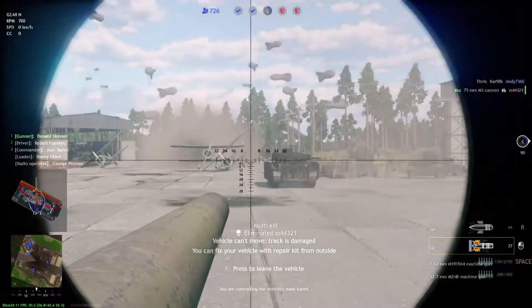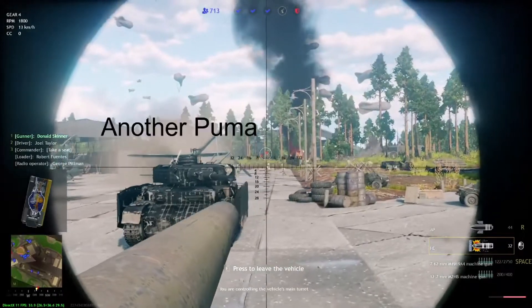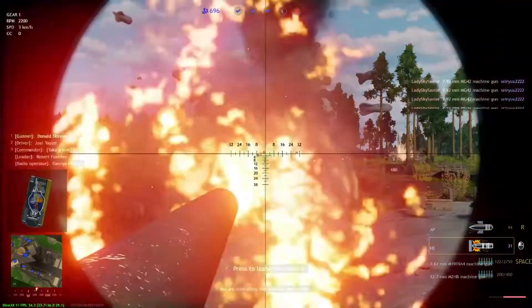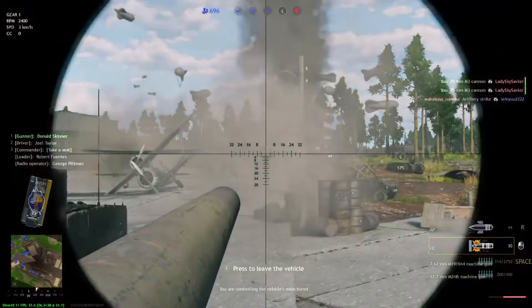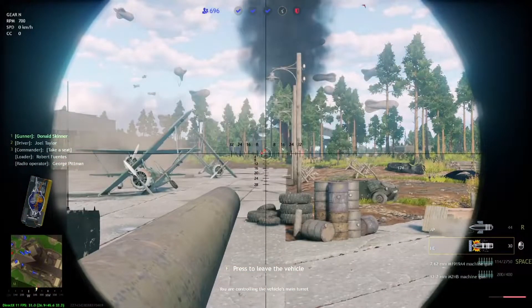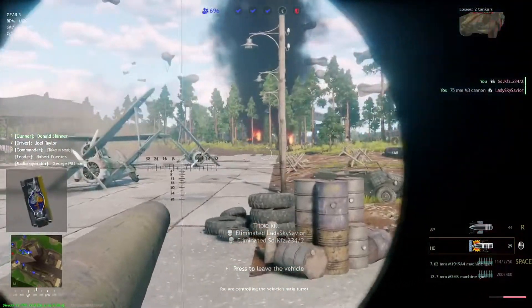I noticed the muzzle flash there but I didn't see what I was fighting. I think it might have been an AT gun — or was it another Puma? There's a Puma, and I just missed the ammo rack. I think if I'd been a metre to the left I would have got it. I miss it entirely — I'm an idiot. And there it gets hit with the final round.